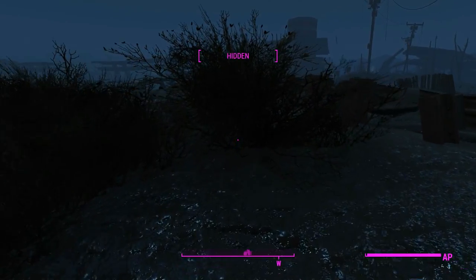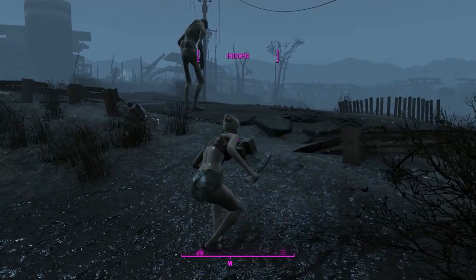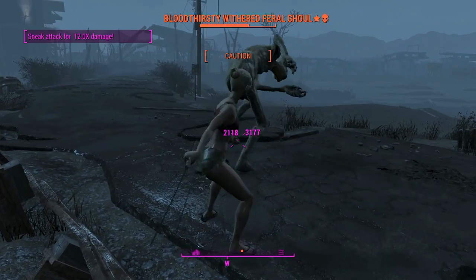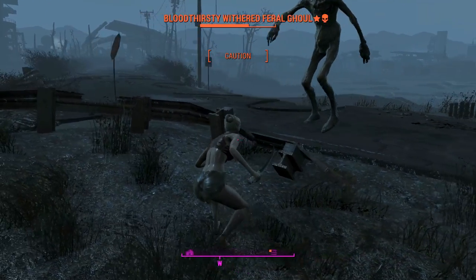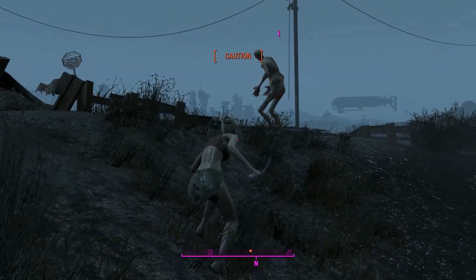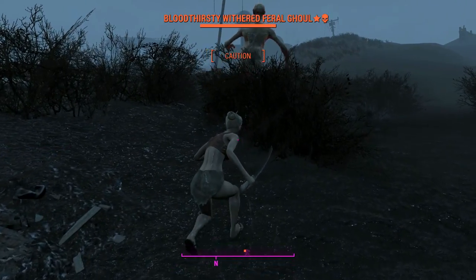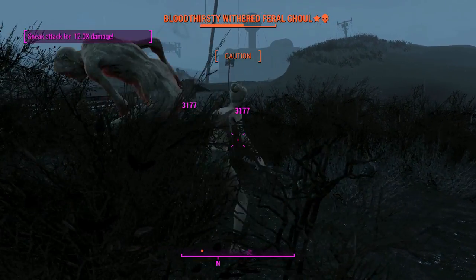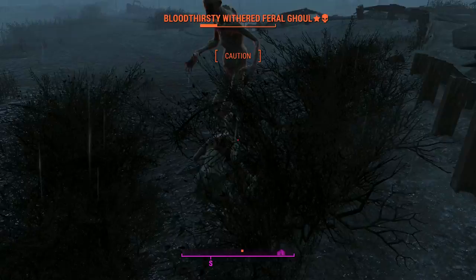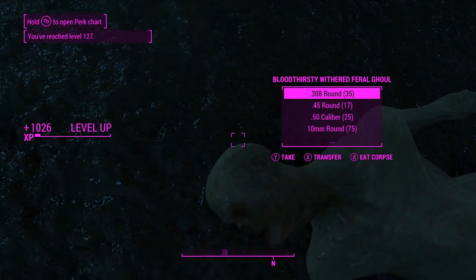We'll try again — come out of first person, bring the camera around, move up close around his legs, make sure we can hit. One-two-three, he's staggered by the first couple of hits so he doesn't come around. We slip back into the bushes, avoid detection — it's raining so his perception is lower than usual.